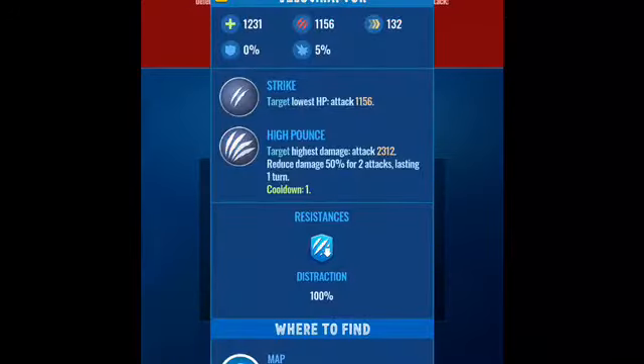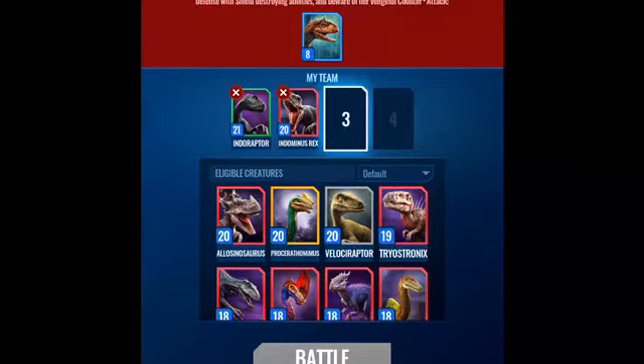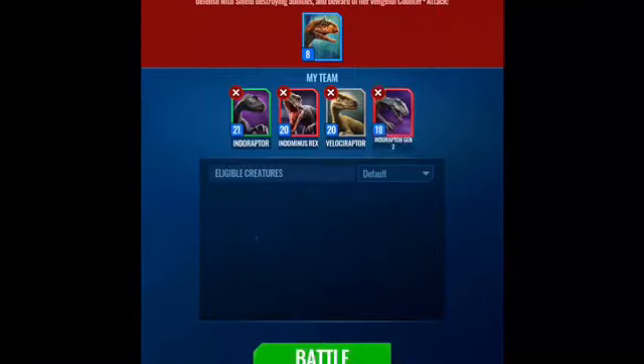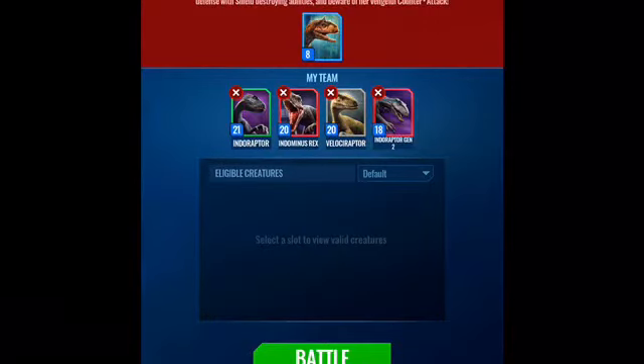Velociraptor could do 2000 damage, so that would be pretty helpful. The raptor's biggest attack is 2002, so that would be 4000 damage combined. Endoramus Rex — yep. And actually, I'll put Indoraptor Gen 2 in too, we'll just try to defend him. So we've got four dinosaurs but maybe use two of them. Velociraptor made with T-Rex goes into Indominus Rex, Indominus Rex made the Indoraptor, and the Indoraptor going into Indoraptor Gen 2. Let's do this battle.